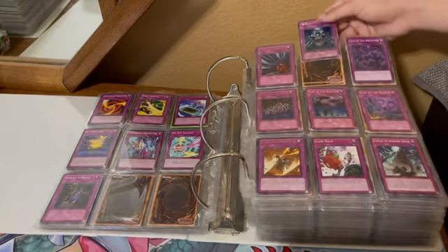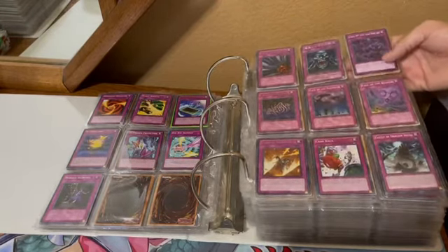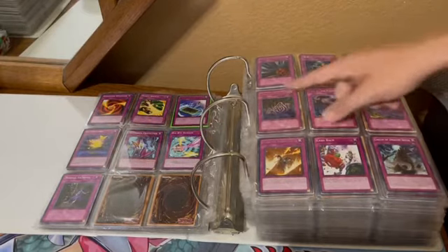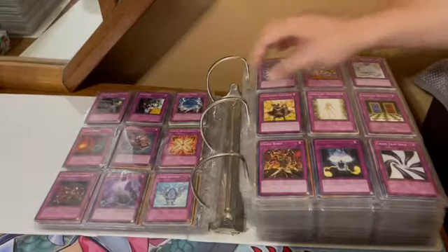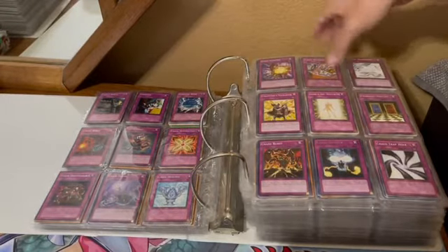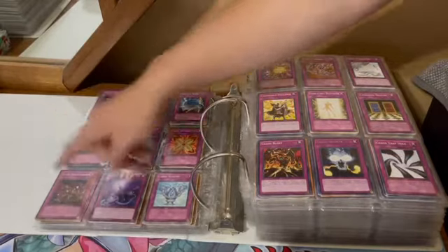I forgot what the name of this card is — Call of the Grave, I think. That's Japanese. Call of the Earthbound. Just a lot of different Call cards at the beginning. Cemetery Bomb. Chain Disappearance — that's always a nice one.